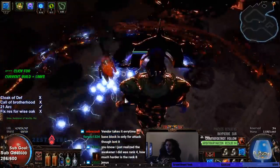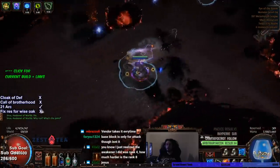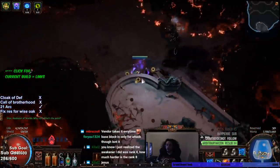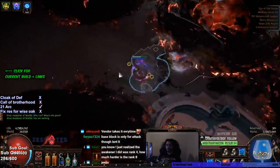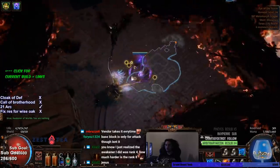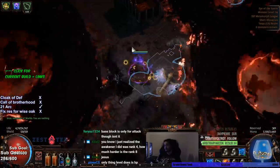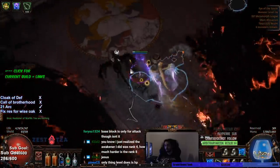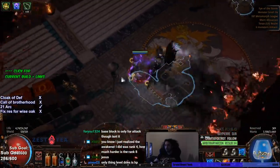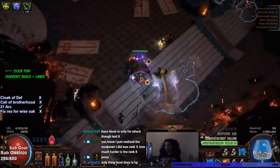I did this whole fight without Fortify — definitely recommend using Fortify. Now after you get him down about 25%, he's going to create this pool. Make sure you move away from him. I haven't really looked up too many videos on how to lure these things, these gigantic vortexes. So what I decided to do is I took the vortexes to the spot I don't want to fight the boss.